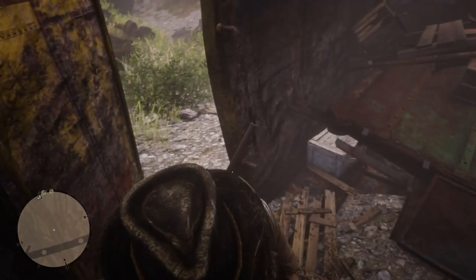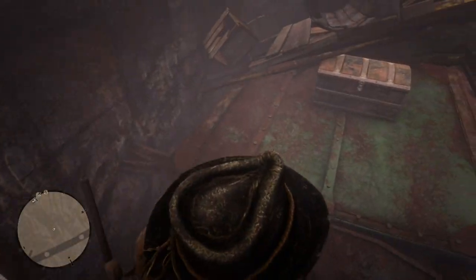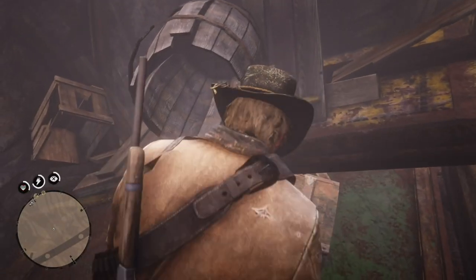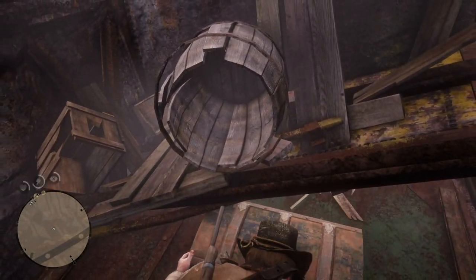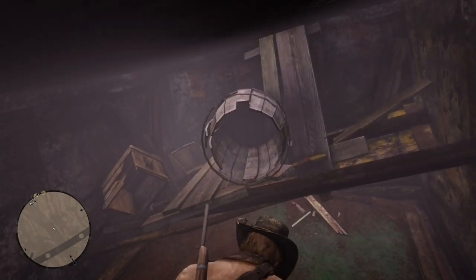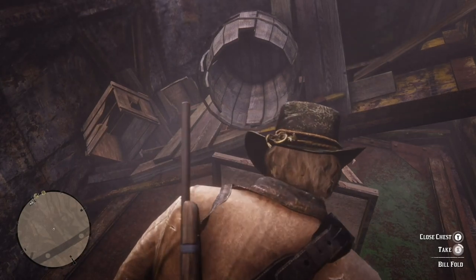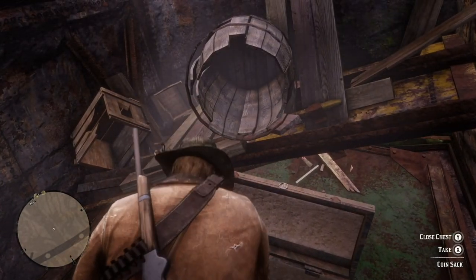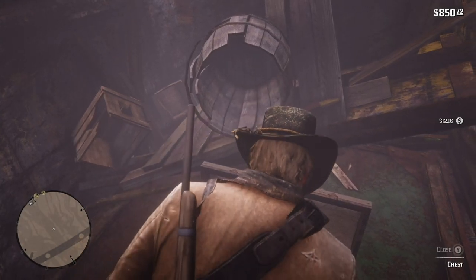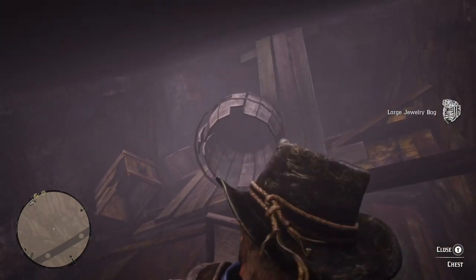Inside this upside-down boxcar is the first lockbox you find — it's a chest, actually. Arthur's got to pull it out. What do we got? Billfold, coin sack, large jewelry bag. Yeah — some decent money.